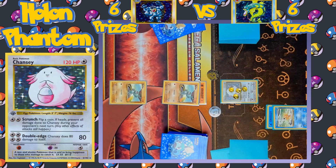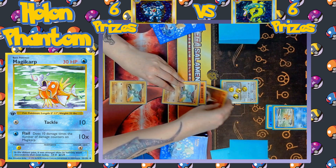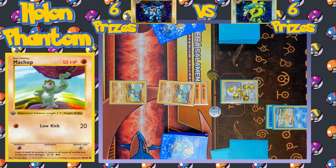On the Gyarados side, Magikarp gets a Water Energy, and that's going to be it for the turn. Turn passes back over to the Machamp side. A second Fighting Energy is equipped to the active Machop, and there's the attack once again, another Low Kick. Chansey has now taken 80 damage, it's only got 40 HP left.